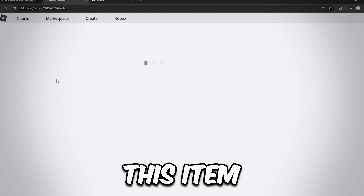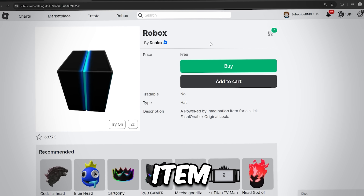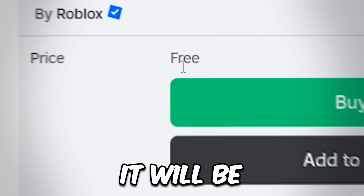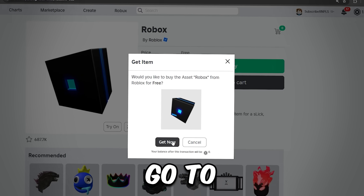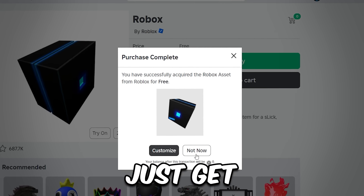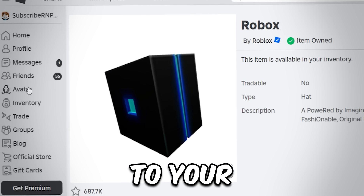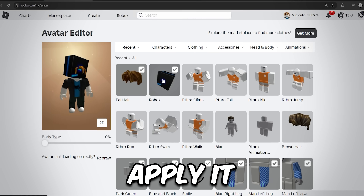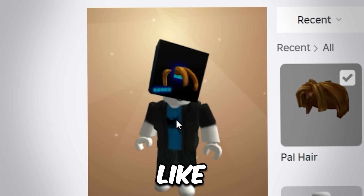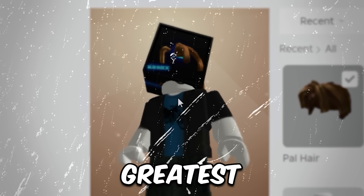You guys want to click on this item right here. After you guys click on the Robux item, you guys will see it and it will be the price of free. All you guys want to do is click on the buy option and click get now to get this item. Then make your way over to your avatar and apply the item. After you apply it, it will be on your character's head and your character will be looking not so drip anymore.